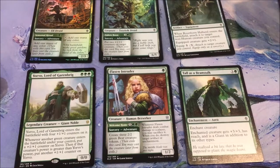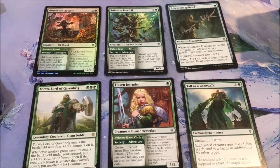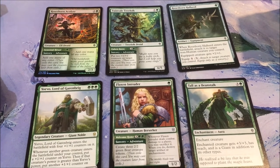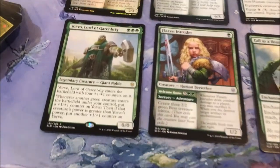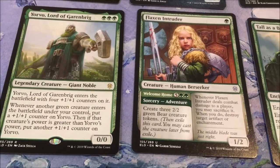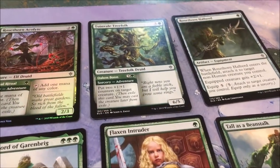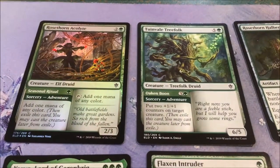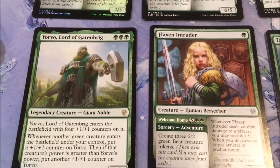Let's have a look at some of the green cards I cracked. I didn't crack anything like Questing Beast or the Great Henge or even Once Upon a Time, but these green cards already look pretty sick. Got Yorvo, Land of Garenbrig which is three forests, which kind of fits well in a mono coloured green deck. Here's a little sample of the Three Little Bears, Flaxen Intruder, and some of the adventure cards that appear in the set, which is a new mechanic that I'll probably chat about later.